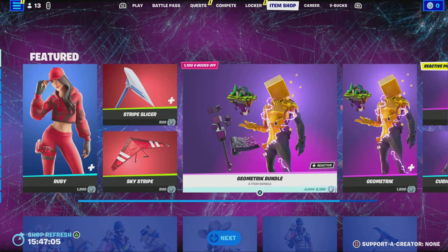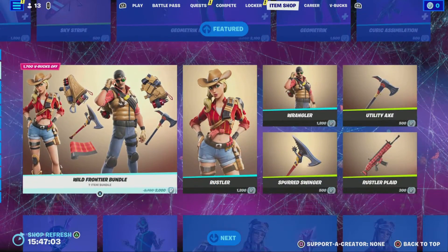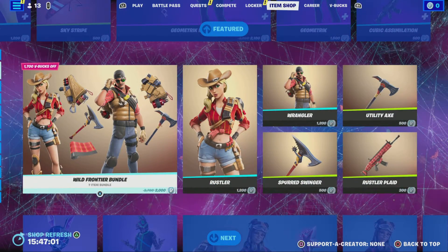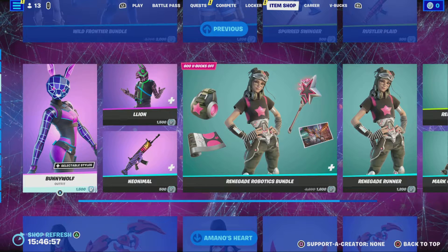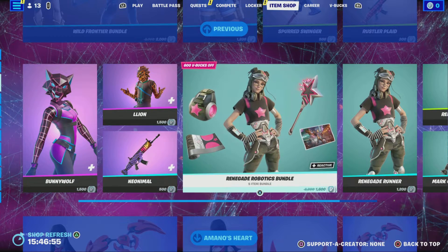Okay so for the first item we have Ruby, pretty cool. Then we do have the cube bundle, and then we do have the wild fronter bundle for two kv bugs. Then we do have the bunny, wolf, and lion skin back in the shop.